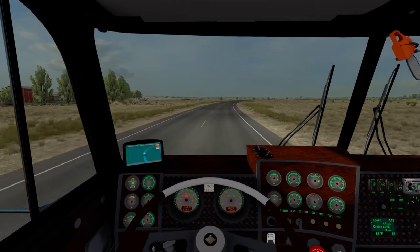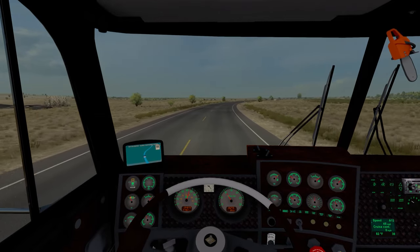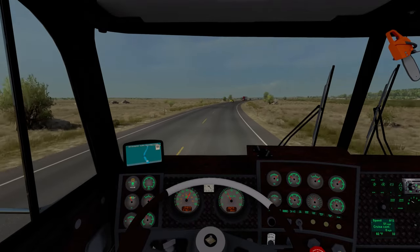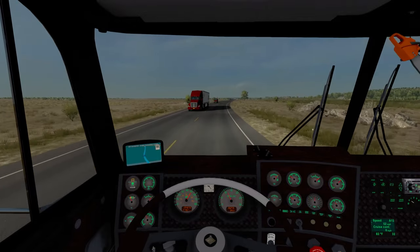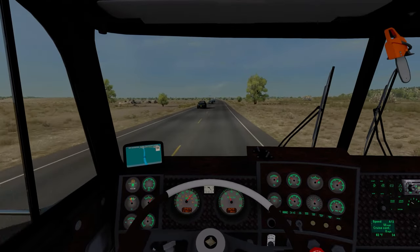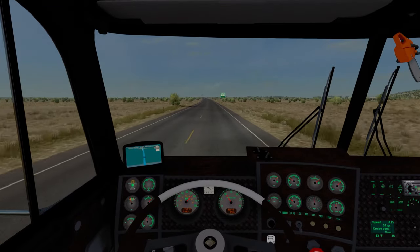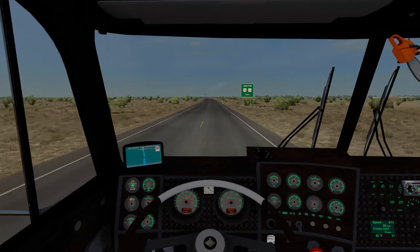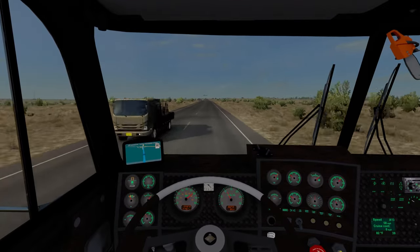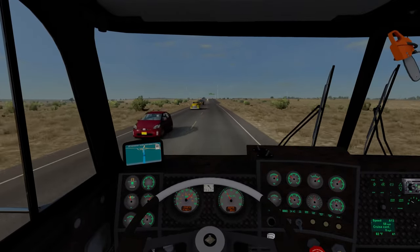We are getting out here on the open road. I believe we are going to take this way and then hop up to the interstate. It is going to have us go out of our way so we don't have to go through the city limits of Roswell. It is about 6:30 in-game time right now, so it is going to be a night run — you guys will probably want to see the night time on this truck because I threw in a bunch of lights. It is kind of one of our first fully customized trucks, and we did go a little bit overboard with the light customization.